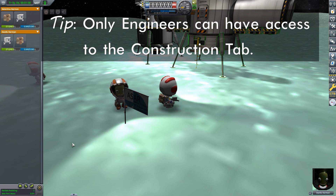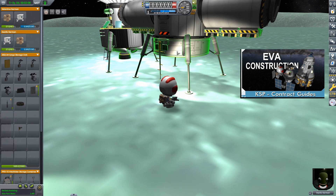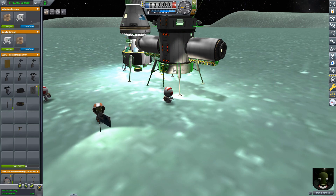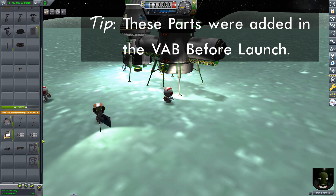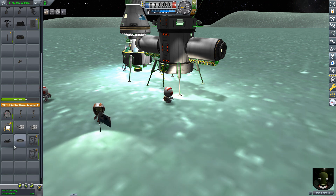I have talked about on-site construction with Kerbals before, but the difference this time is we're doing it on the surface. The first thing we want to do is get close enough to our inventories, which are all in the hitchhiker can and this inventory container down here, so that we can see everything. I want to introduce a new part here: the ground anchor. With most other parts you simply grab them and stick them where you want, just like you do in the VAB. But the ground anchor works a little differently — it doesn't stick onto an existing structure. It's meant to stick to the ground, but you can't just drop it.